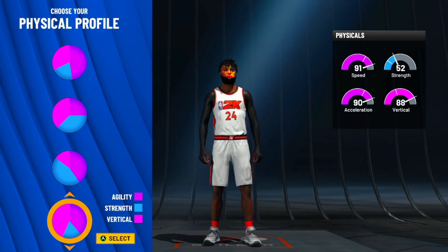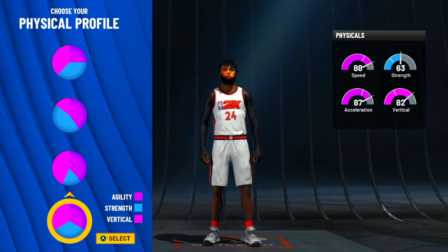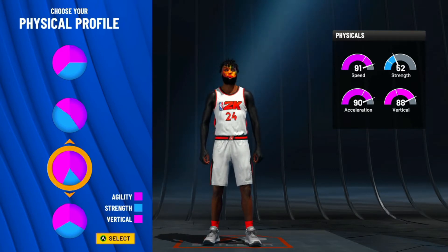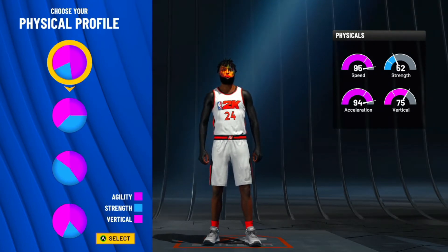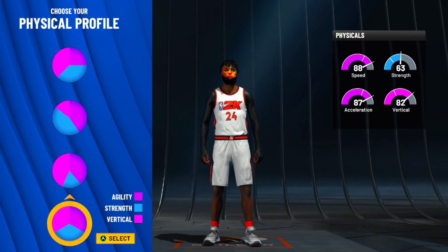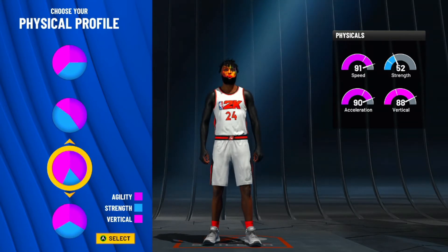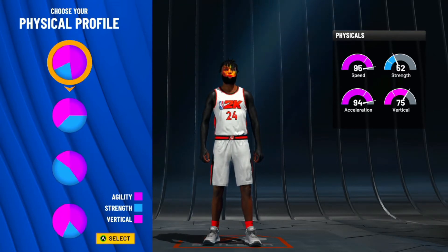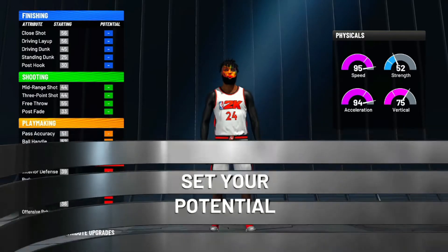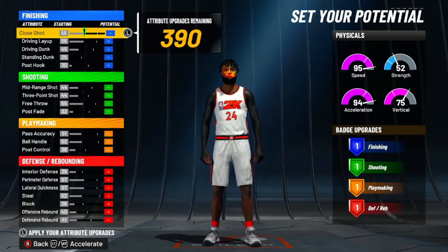You can make this build two ways: you can make it to where it gets 91 speed and 88 vertical, or just go straight with speed and acceleration. When you get to 99 overall you're gonna get speed anyway, and I'm level 40 so I got the gem — my speed's 99 no matter what. But for y'all, we're just gonna go straight with this because I know a lot of y'all probably aren't level 40.